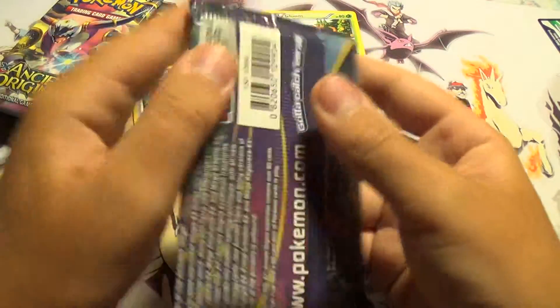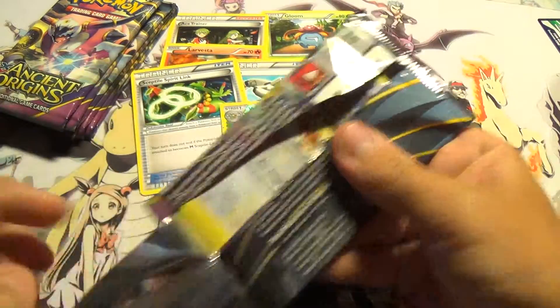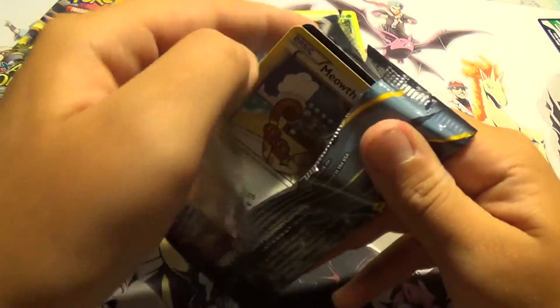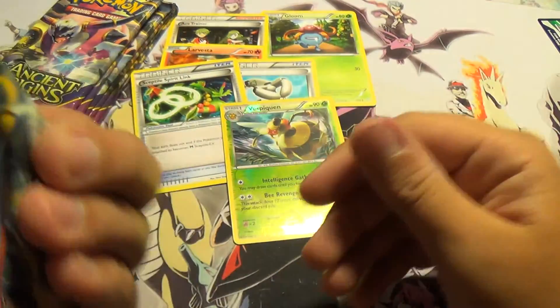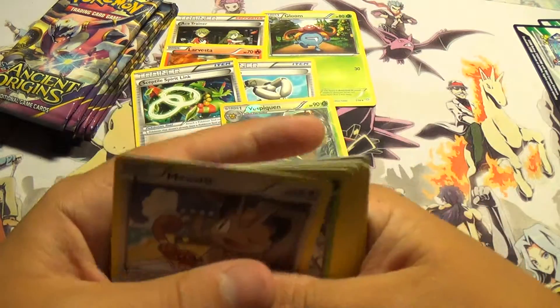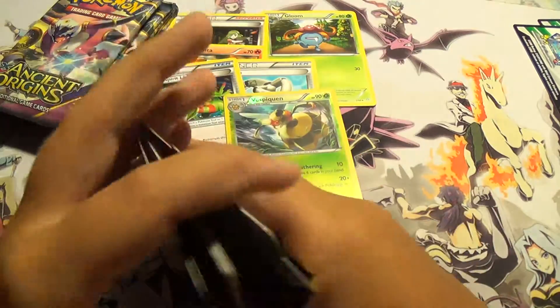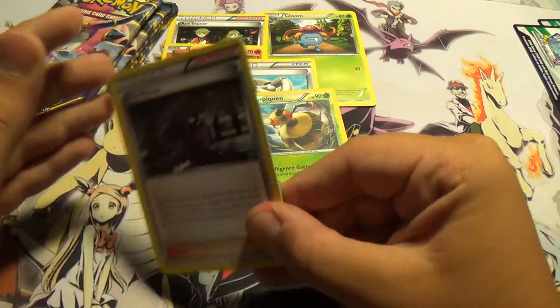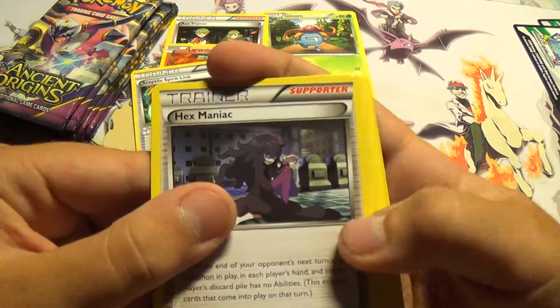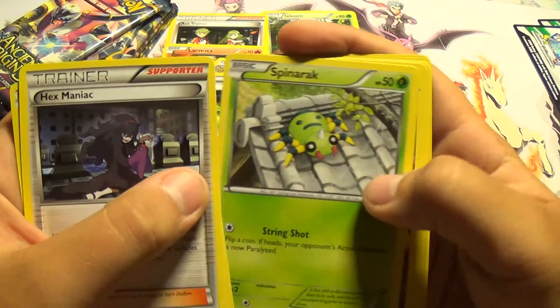Next up we have artwork of Shiny Mega Rayquaza, which is cool. I'm sorry, I'm not used to doing the card trick when I'm alone — I'm just opening the pack. Hex Maniac, Whisperqueen, Spirit Link, Meowth.